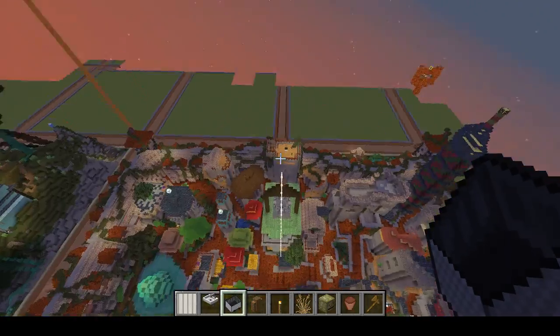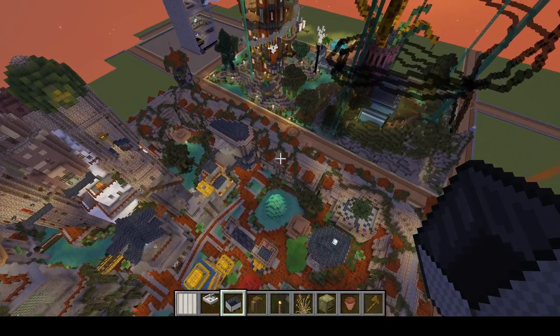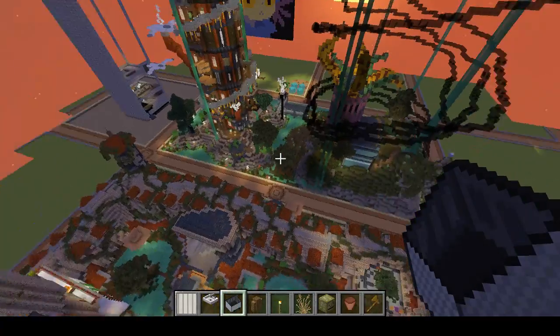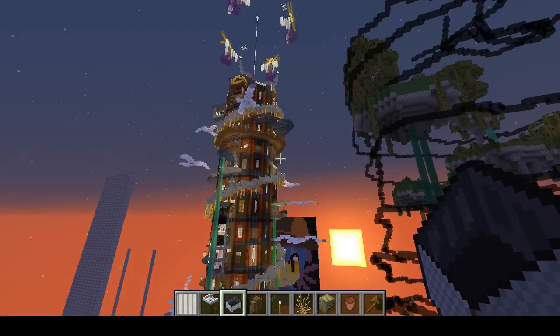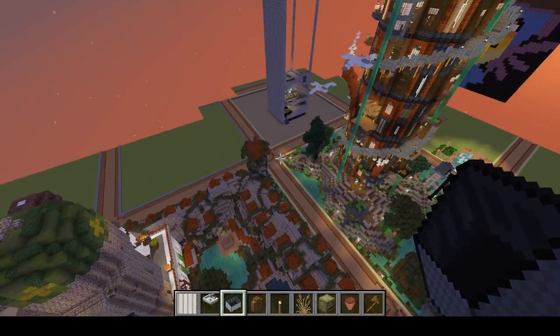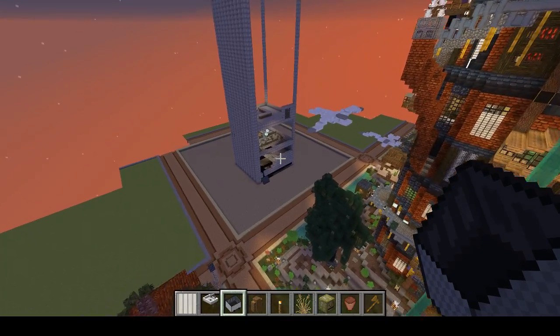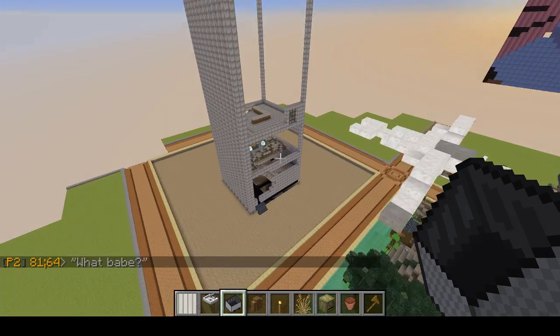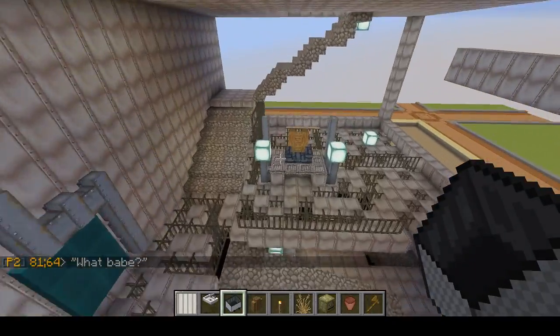That marker there is just where the entrance is. There's more than one way to enter because how solid is that wall really? So: the Alien Outpost, the Tower of Doom, and the Goblin City. What next? I don't know. Over here a friend of mine is recreating a haunted house that we both work at — it's the electric chair.